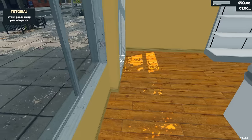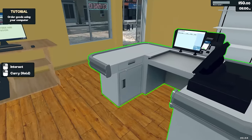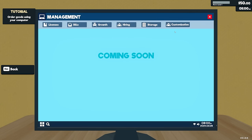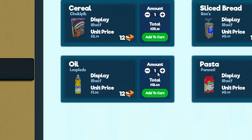Gotta say, it's nice to play one of these simulation games where there's not junk everywhere. This is legit how it came, and it's pretty nice. So right now we have to order our first little bit of food. I'm overwhelmed already. I'm just gonna sell oil. I am gonna be an oil salesman. Oil is not cheap.